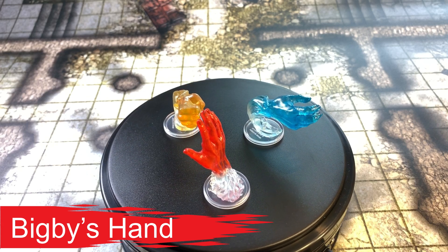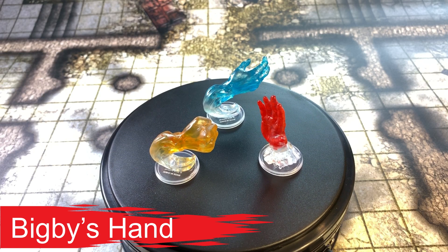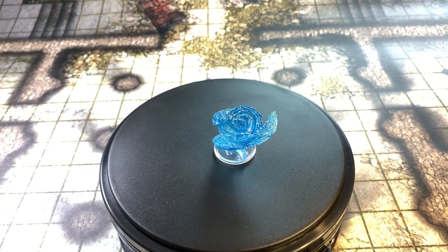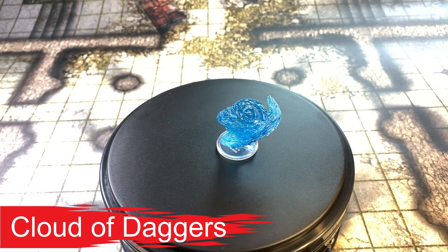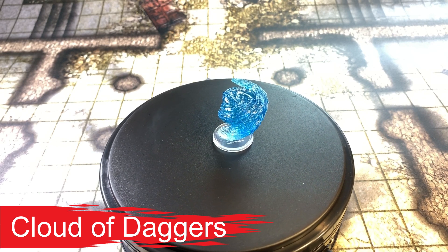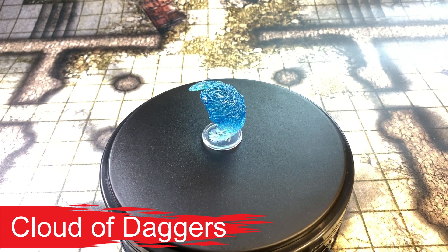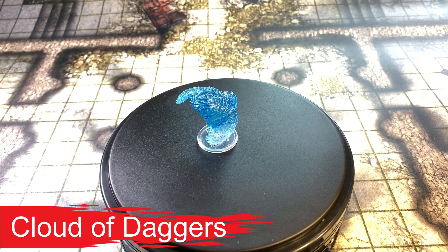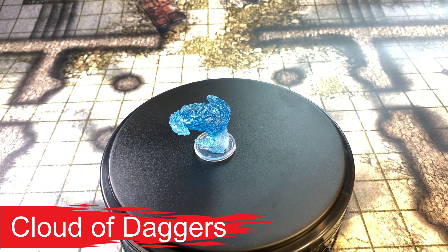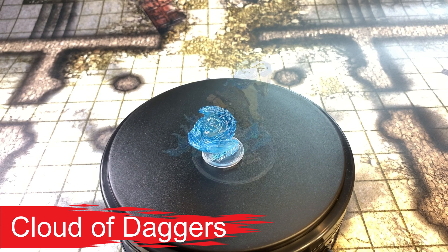So there you have Bigby's Hand — clenched fist, forceful hand, grasping hand, and interposing hand. You can use the orange or blue figures for clenching or grasping, and the red one for forceful or interposing hand. Cloud of Daggers — conjuration, level 2, one action, range 60 feet, component is a silver sliver of glass, concentration up to one minute. You fill the air with spinning daggers in a 5-foot cube. A creature takes 4d4 slashing damage when it enters the area for the first time or starts its turn there. At higher levels, damage increases by 2d4 for each slot above second.